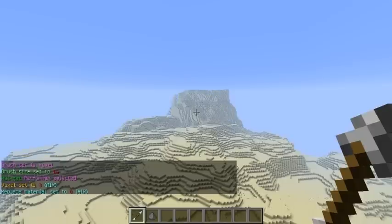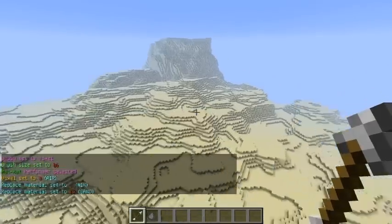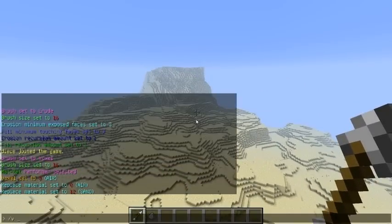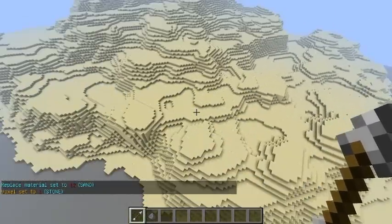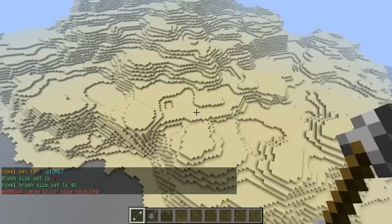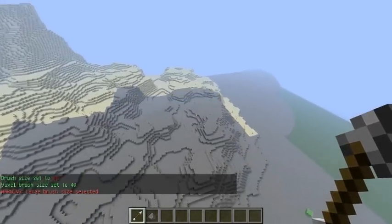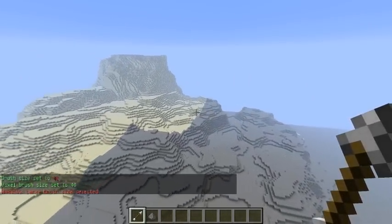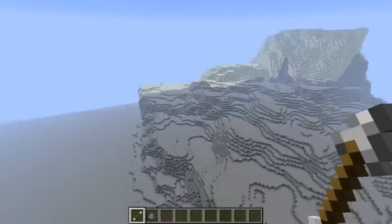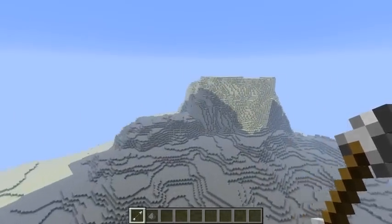Slash VVM — which is replace material. We want the replace material to be sand. Every time you click, sand is going to be replaced. Then slash V1 — stone — and slash V40. Look at that, it's like magic. All that sand is getting destroyed and replaced. This isn't just an overlay — it's an actual full replacement of sand.